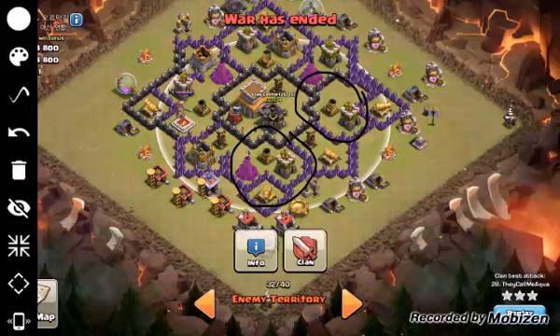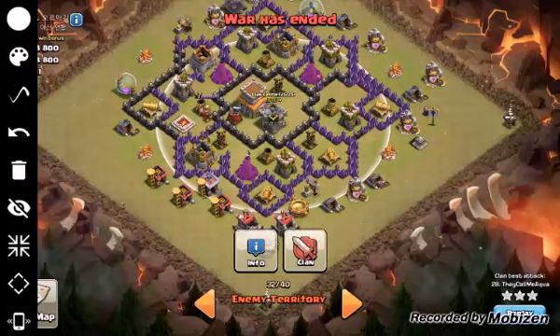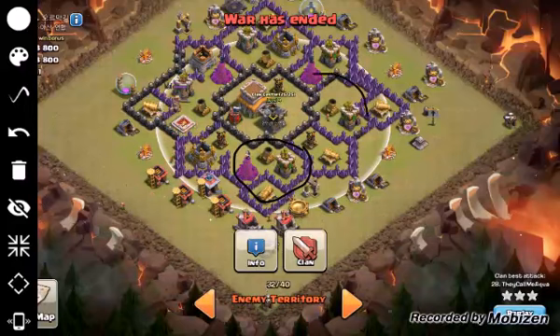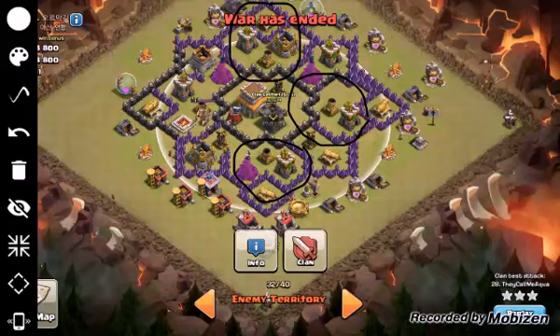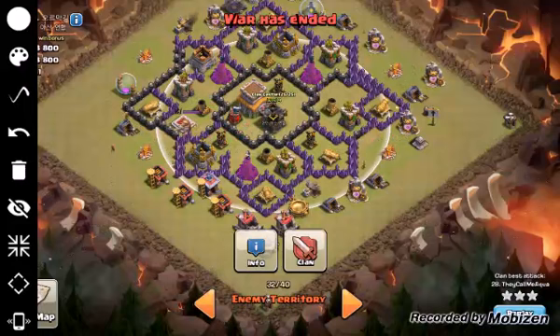My second heal was right about here and it was perfect — it ended up covering seven defenses: the cannon, the archer tower, the mortar in the middle, the wizard tower, and two teslas. Place your heals where the edges of the heal reach hogs touching other defenses. Don't panic and drop a heal on a giant bomb as soon as you see it — by the time you see it your hogs are already at the next defense and half the heal ends up wasted behind them.